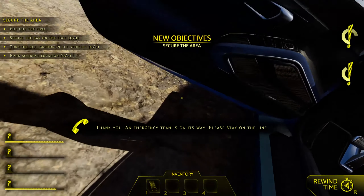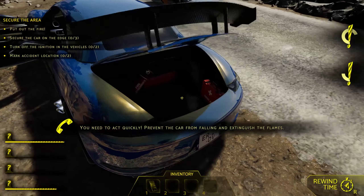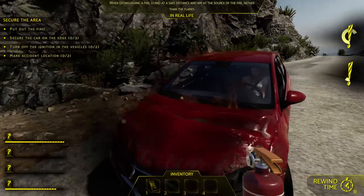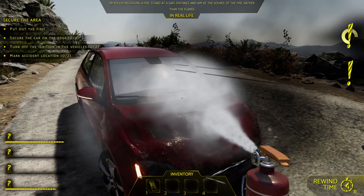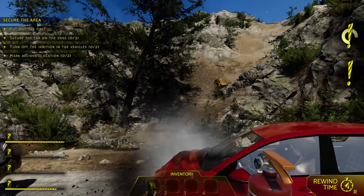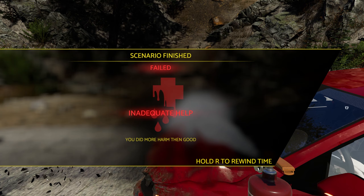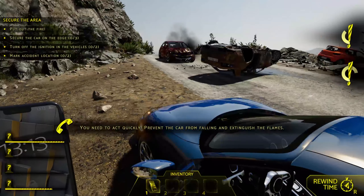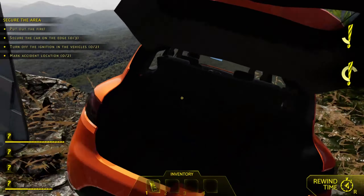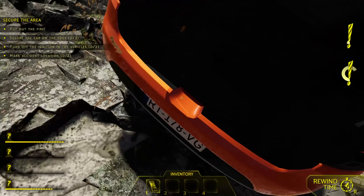Let's get out of the vehicle. We need to put out the fire — there's a fire extinguisher in the trunk. Oh, there are three vehicles involved. That tree looks like it's about to fall — and we already failed. Let's get out and secure the car on the edge from falling and extinguish the flames. Driver door is too dangerous.